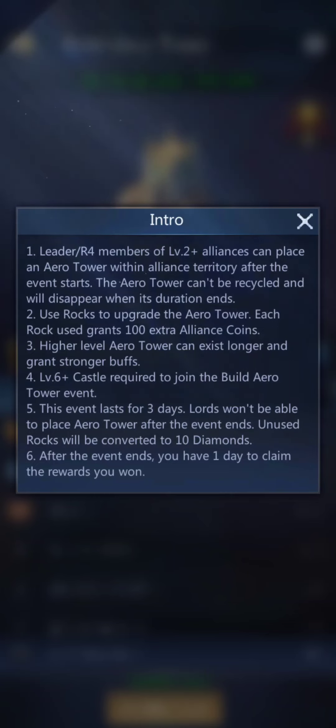A level six castle is required to help. The event lasts for three days. You can't place the tower after that, and any unused rocks will be converted to ten diamonds. After the event ends, you have one day to claim the rewards.